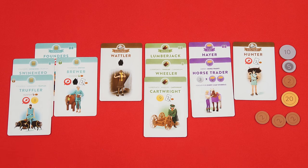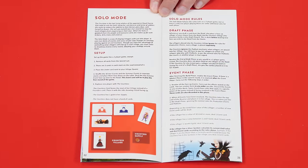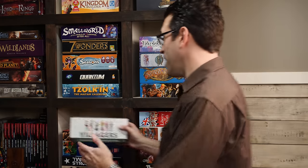And that's how you play Villagers. There are also rules and included components for playing solo, but I'll leave those for you to discover on your own. If you have any questions about anything you saw here, feel free to put them in the comments below and I'll gladly answer them. You'll also find forums for discussion, pictures, other videos, and lots more over on the game's page at BoardGameGeek — I'll put a link to that in the description. If you found this helpful, consider liking and subscribing and clicking that little bell icon so you get notifications any time we post a new video. Thanks for watching.